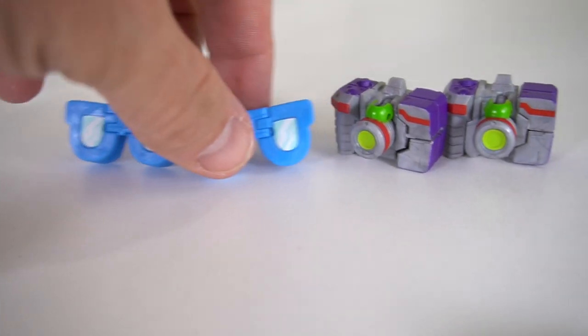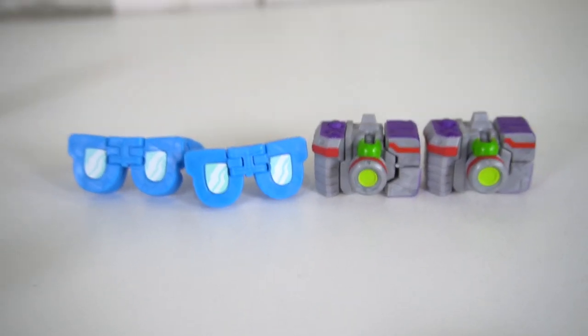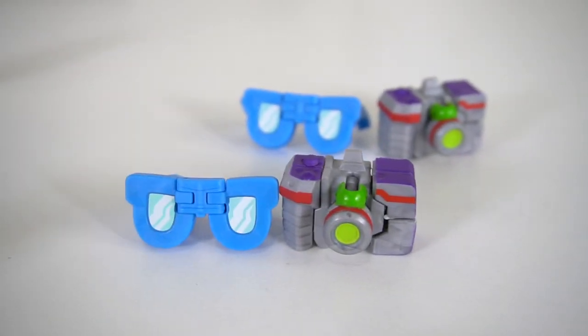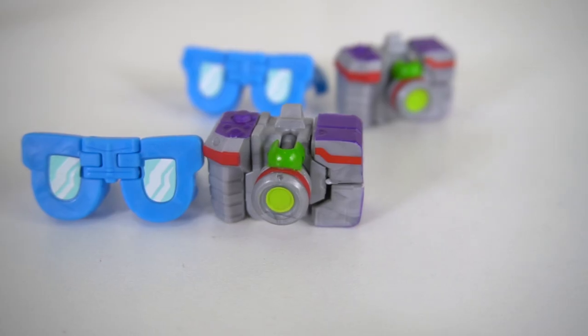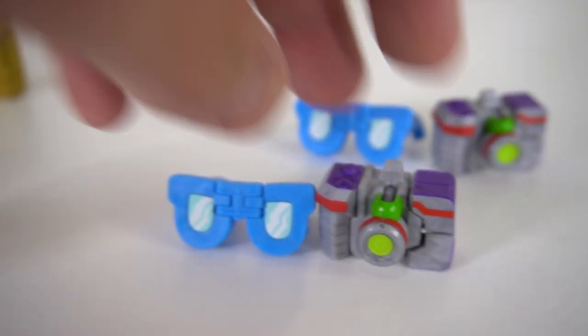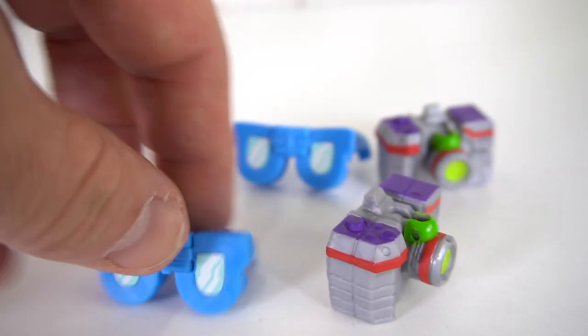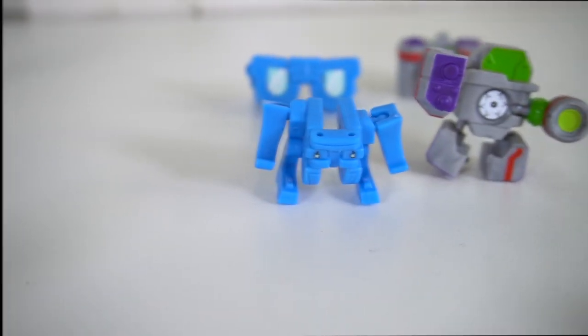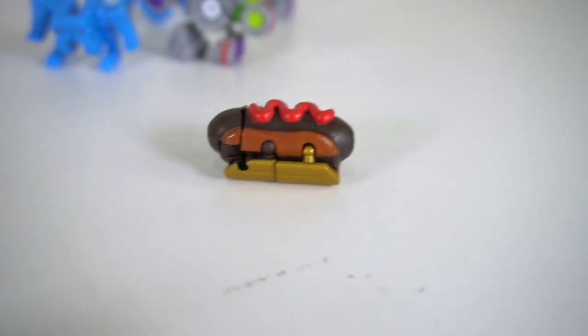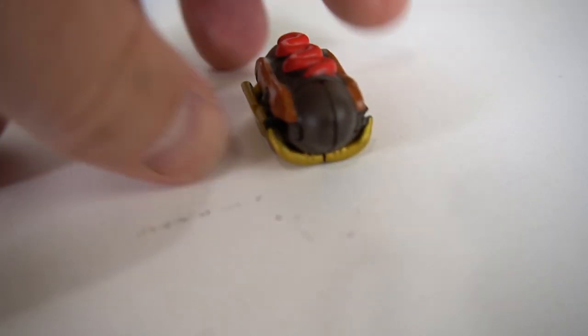Next group: we've got some sunglasses and two cameras — we'll just do one of them. The group is Frequent Flyers. We've got Sandy Shades and Shutter — spelled S-H-U-T-T-E-R — a pretty cool camera. Let's transform, and there we have Sandy Shades and Shutter.